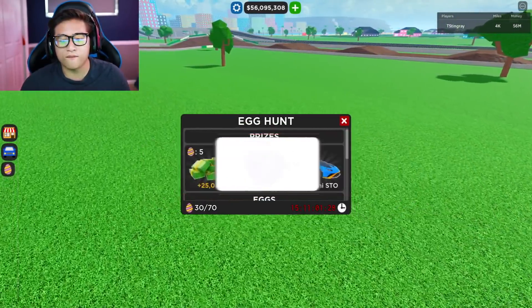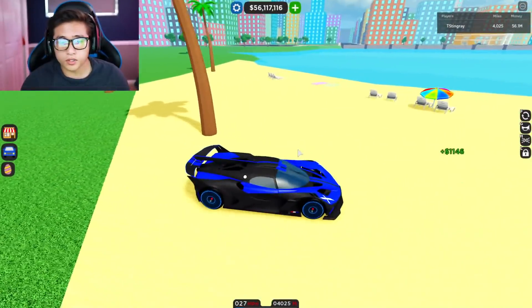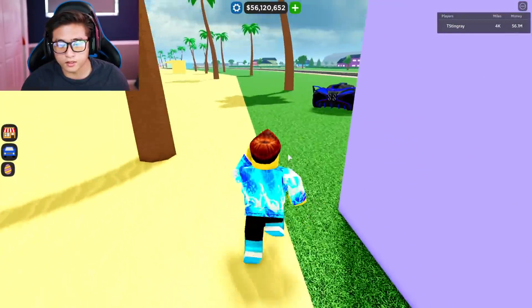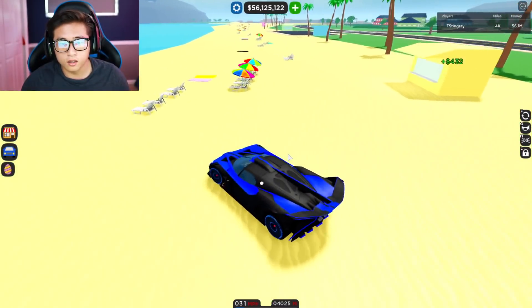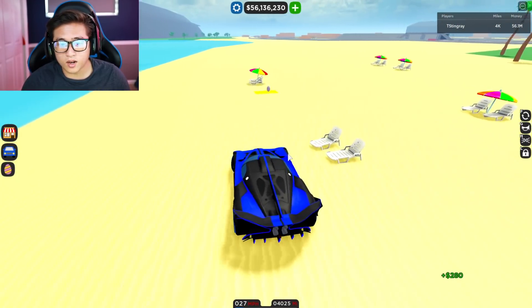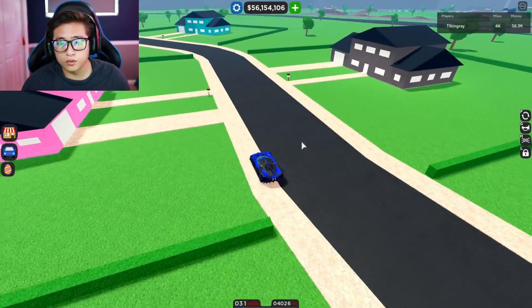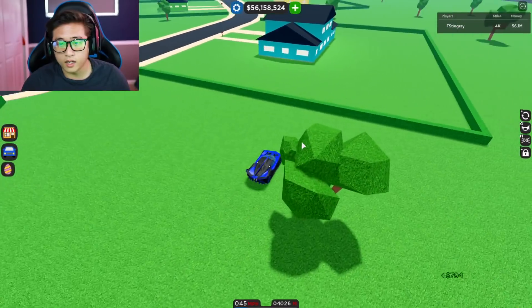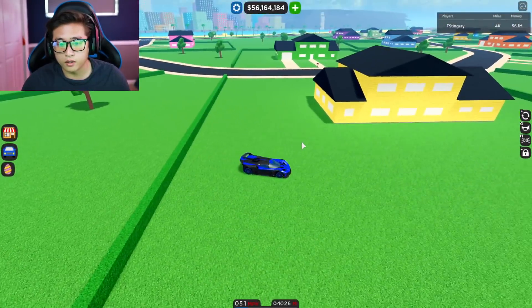We have a total of 30 eggs — 20 more to go until we get the Lamborghini STO. We're going to go ahead and check at the beach area for some Easter eggs. Oh, here's one right here by this purple hut — a pink egg. There has to be another one here somewhere — this beach is way too big for just one egg. We might check the seats around here somewhere. We got to check really carefully. Oh look — it's right here within the blanket, just chilling by the lake. There might be some around the houses, so we're going to zoom out and look.